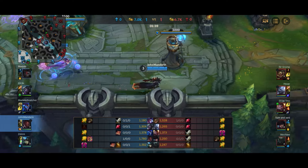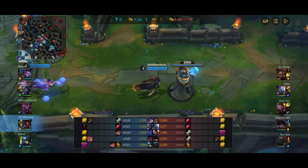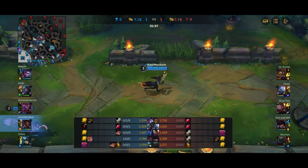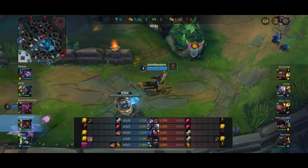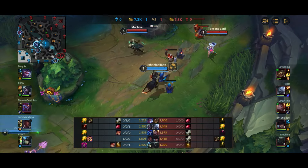Generally Lucian prefers to play with an engage support, with the exception being Nami because she can give him the orbs, movement speed, and extra damage — Lucian-Nami has been a very strong combo for a very long time. In general, Lucian likes to play with engage so he can fight in the early game.